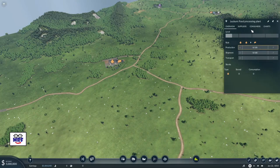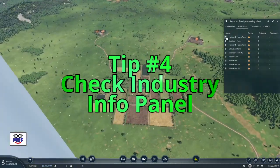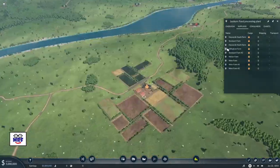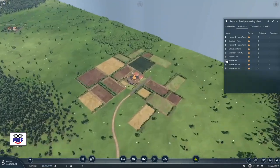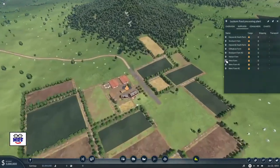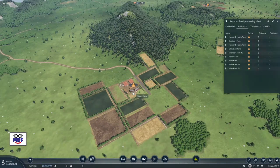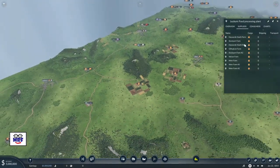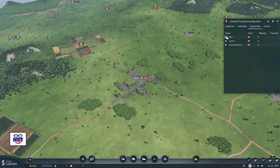How can you be doubly sure that you have the right industries and towns connected in a supply chain? By checking the industry info panel. Click on the industry itself and up pops the panel. Click on the consumers and supplier options, and you'll see the consumers where the output of the industry is going, and the suppliers showing where your inputs are coming from. That will confirm where the legitimate industries and towns in that supply chain are located — it's just a way of double-checking that you've got it right.